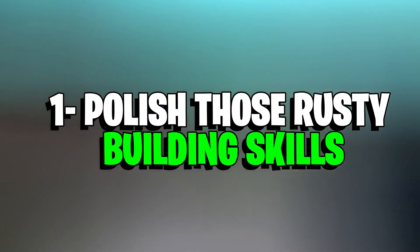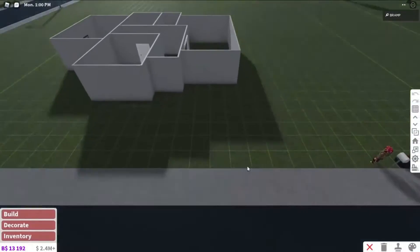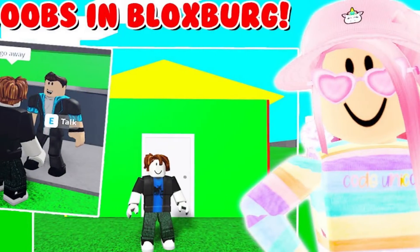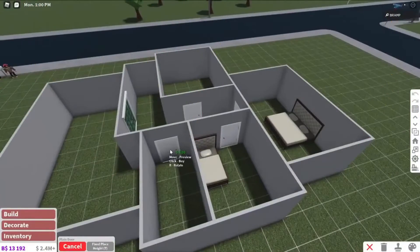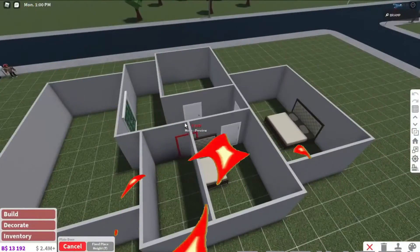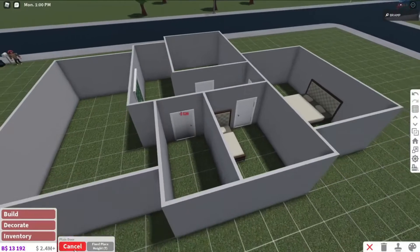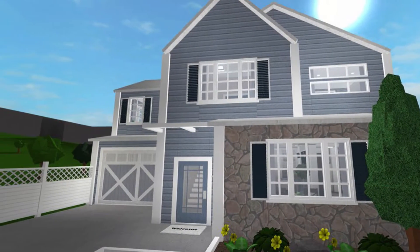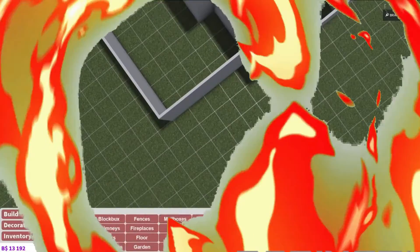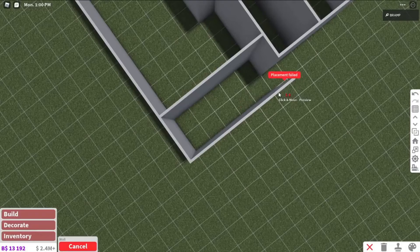Number 1: Polish those rusty building skills. Something that differentiates a pro gamer from a noob in Bloxburg is their awesome building skills. There are a few things you have to focus on to become a good builder in the game. When you build, try to be more experimental with it instead of playing safe. Try to incorporate more complex structures in your buildings and not take the easy way out following the same old boring patterns. Build your house in the middle of your plot, not too close or far away from the road, so that your building looks more professional.